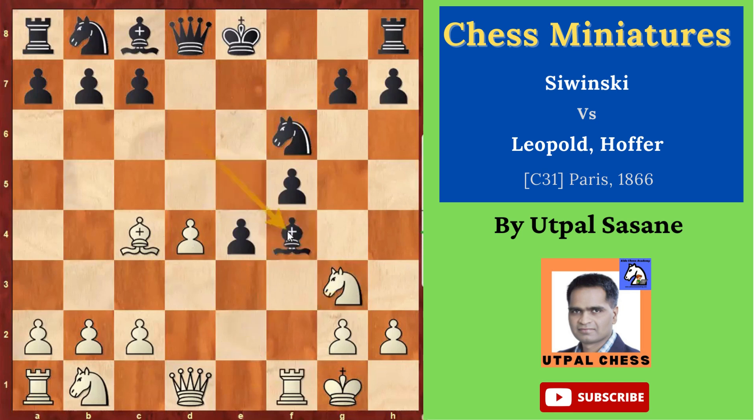Bishop takes f4, then rook takes f4, and then knight d5, attacking this rook.